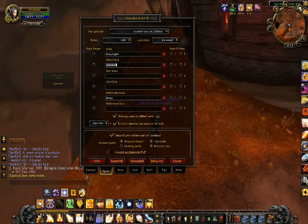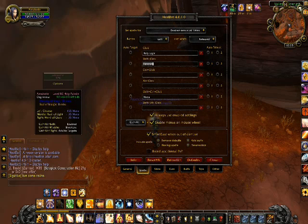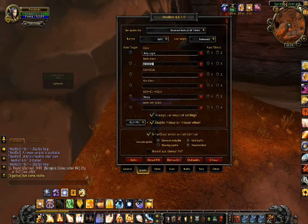You want to have a shift-click option. I use Cleanse for mine because you want to be able to cleanse quickly, and shift-click is the easiest way I've found to do that. You can hit it with your pinky no matter what side you use.